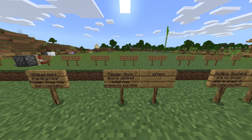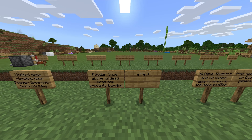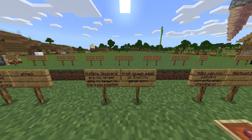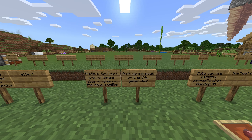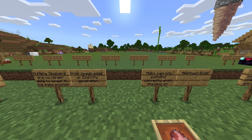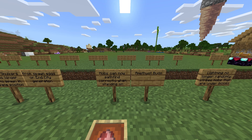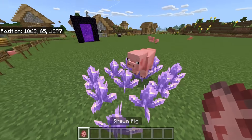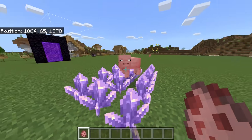Fixed an animation parity issue with skeletons not using both arms to hold their bows. Undead mobs standing near powdered snow now burn normally. Powdered snow above undead mobs now prevents the burning effect. Multiple shulkers are no longer able to spawn in the same position from spawn eggs or end city generation.